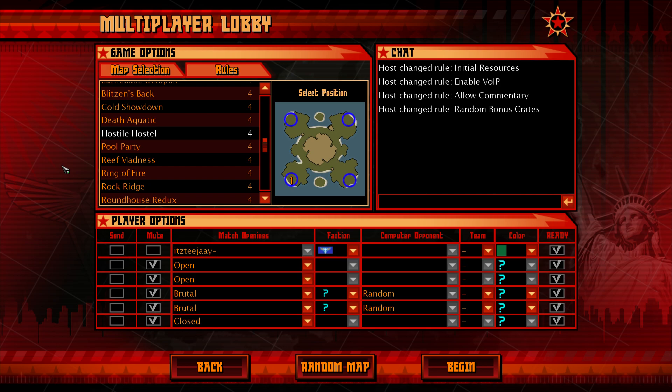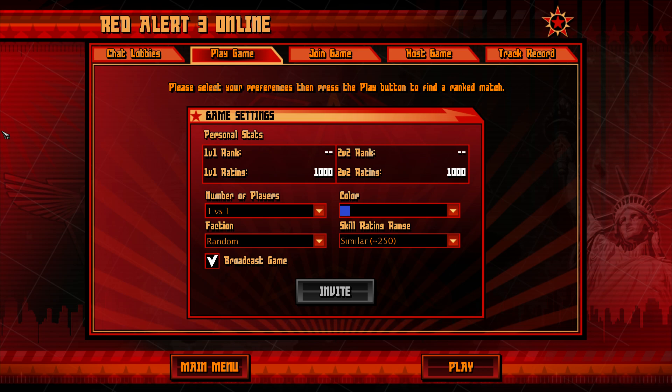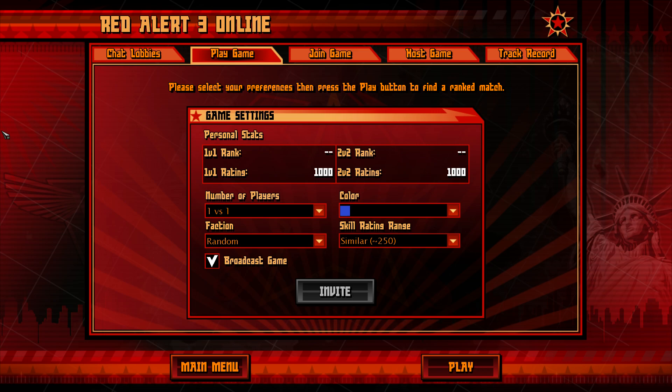So that is more or less it guys — that is how you play online on Command & Conquer: Tiberian Wars, Kane's Wrath, Red Alert 3, and Generals with Zero Hour. Thank you all for watching, I hope you've all enjoyed the video. I hope it's helped you a lot because I do get asked this so many times, and it's so much easier if I just show you via a video. Please don't forget to click the like button and the subscribe button — I'd like to see you guys on the next video.